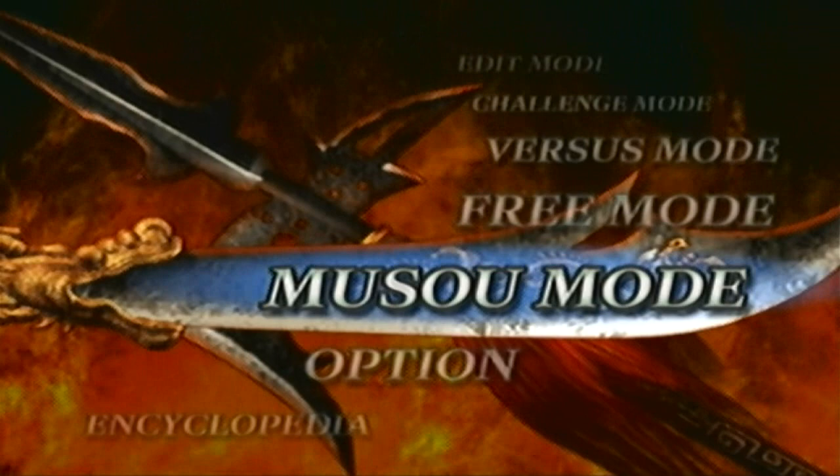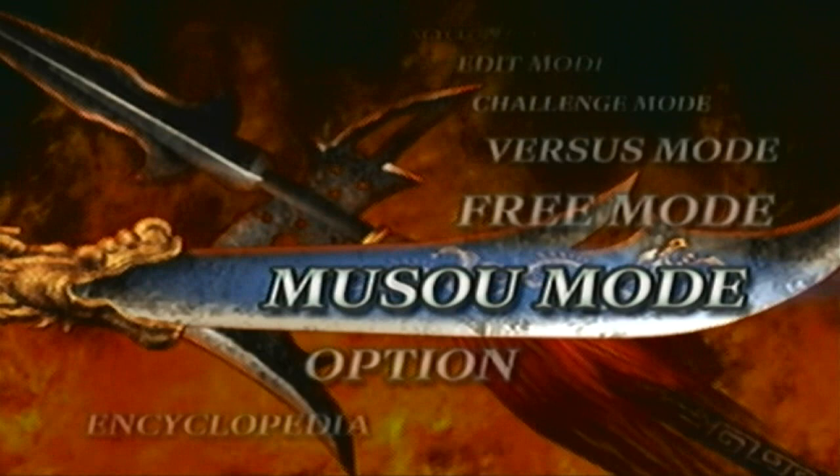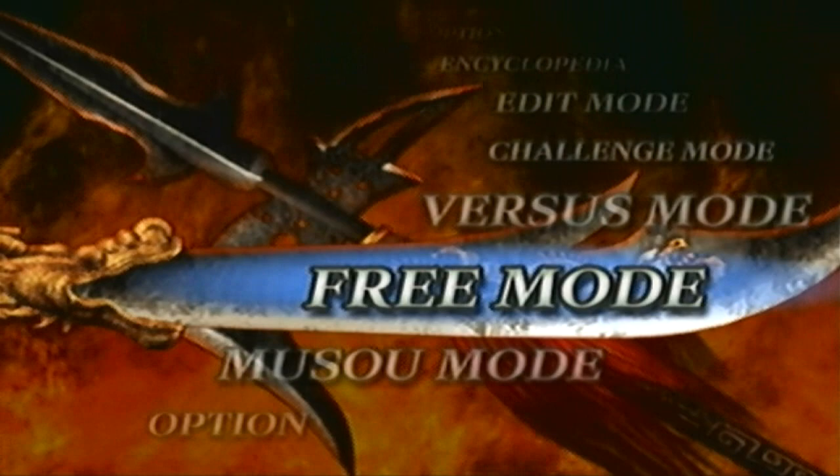Hey guys, I'm back. In the last part we unlocked Pongtong's level 10 weapon, and now we're gonna go unlock another one. The next one we're gonna get is Wei Yan's. Not only do we not have to worry about getting it in Musa mode, but I highly recommend you getting it in free mode, just because it will be a bit easier to get.